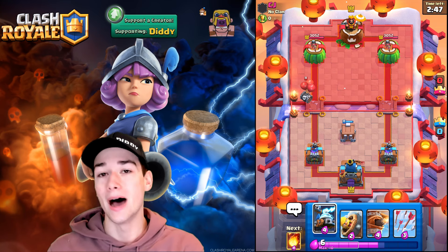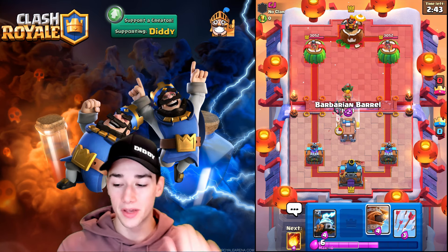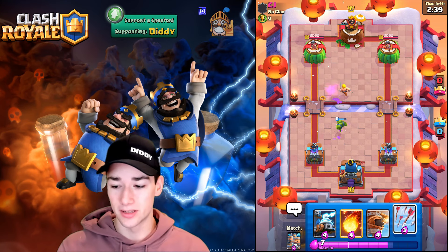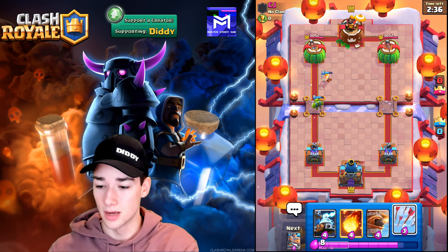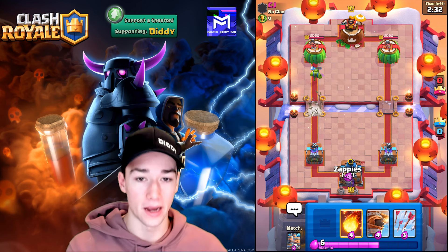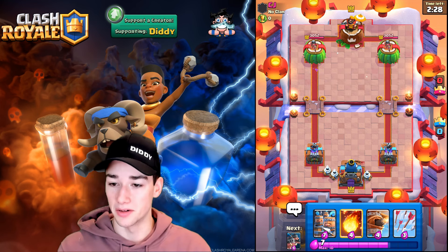First play with this deck: Goblin Cage. We're going to show you exactly how to play it and win more. The Barb Barrel over the bridge is going to be phenomenal — it takes it down. Our Goblin Cage is walking up and the Goblin Brawler will go deal with a Princess. If he plays one, we're going for Arrows. He defends with just a Log — well played.